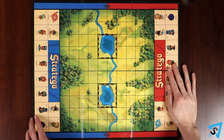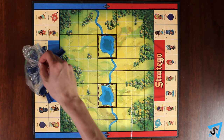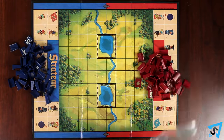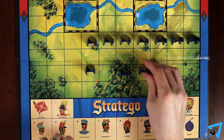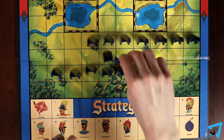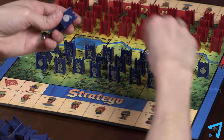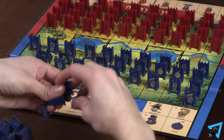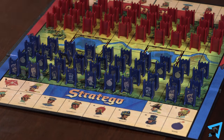Setup. Lay out the board between the players so the name Stratego faces each of you. Each player picks a color and sets up their pieces on the closest four rows of their side of the board so that the labeled sides face you and away from your opponent. If your version of the game comes with one, you may use the dividing screen to help mask your setup from your opponent. Only one piece can occupy a square at a time. Once both players are ready, remove the dividing screen if used and begin play.